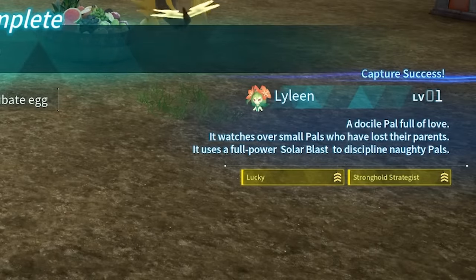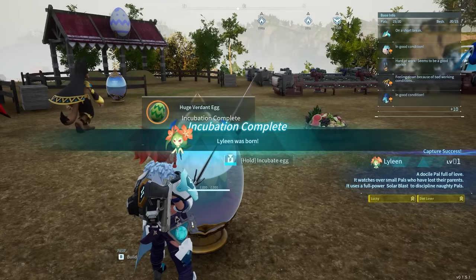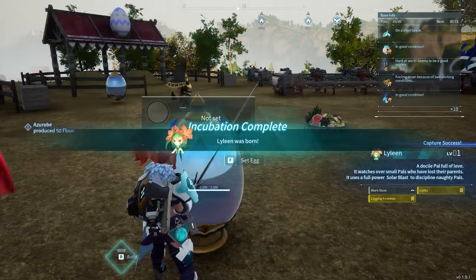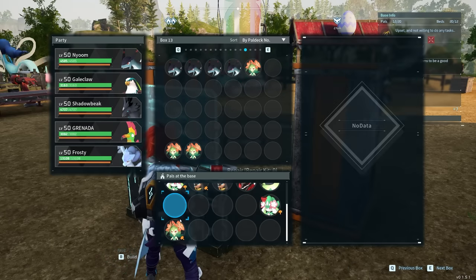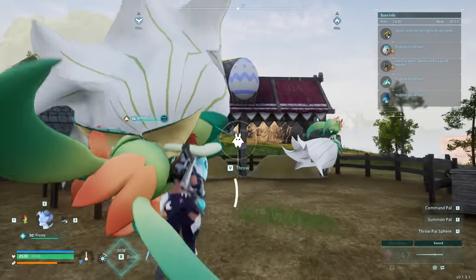That's lucky stronghold strategist — well, it's the game putting the village in harm's way, not my fault. Why is it giving me lucky diet lover? It's toying with me, literally dangling keys in front of me like I'm an infant. Lucky work slave — that's pretty good. Serious and lucky — yes. So I got serious lucky. Now I need artisan work slave, like a child making a Lego tower, but genetics.